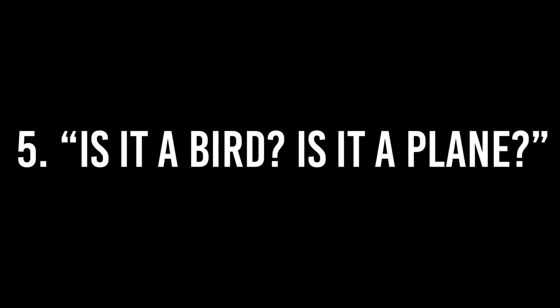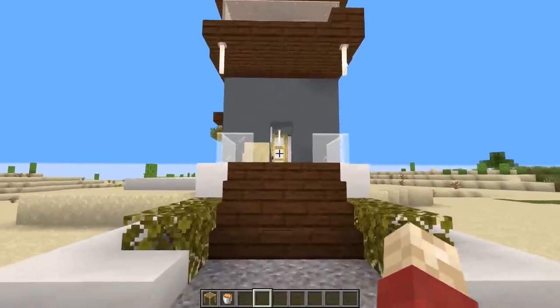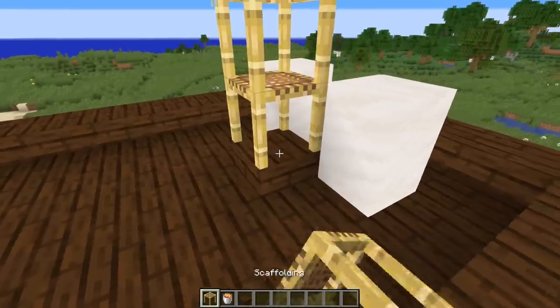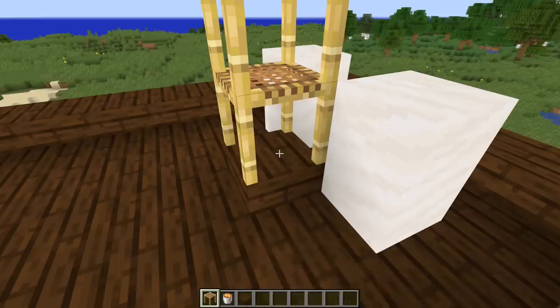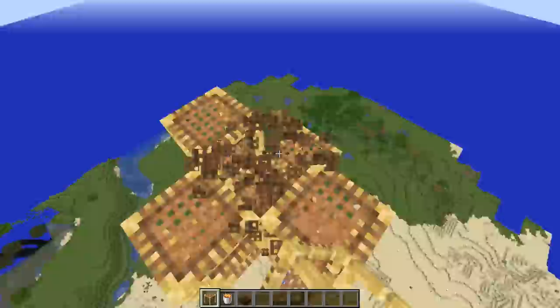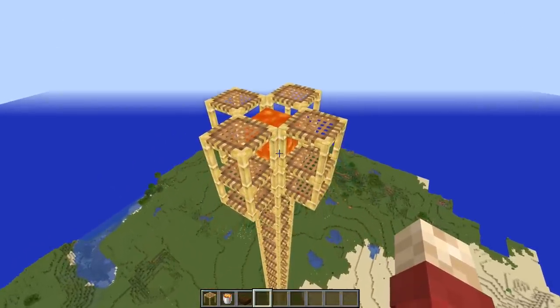Number five: is it a bird? Is it a plane? Go to your friend's house, wherever it may be, and grab yourself a bunch of scaffolding. Make your way all the way to build height, and make sure it's directly above your friend's house. Make your way to the top of that scaffolding, and then encase a single block of lava in a couple of blocks.